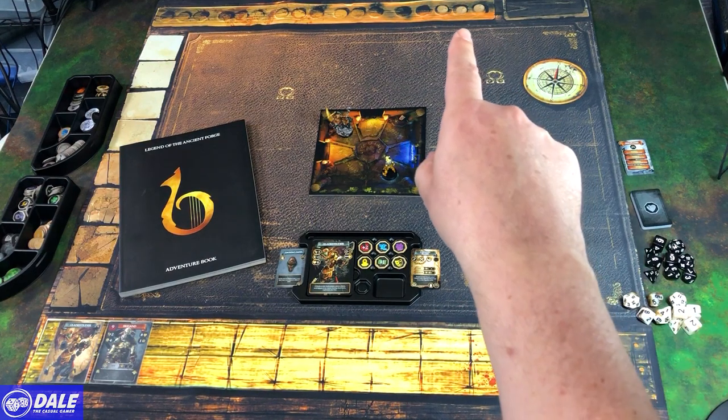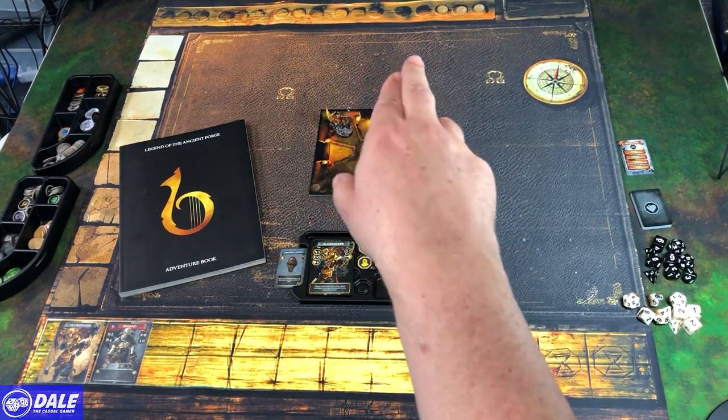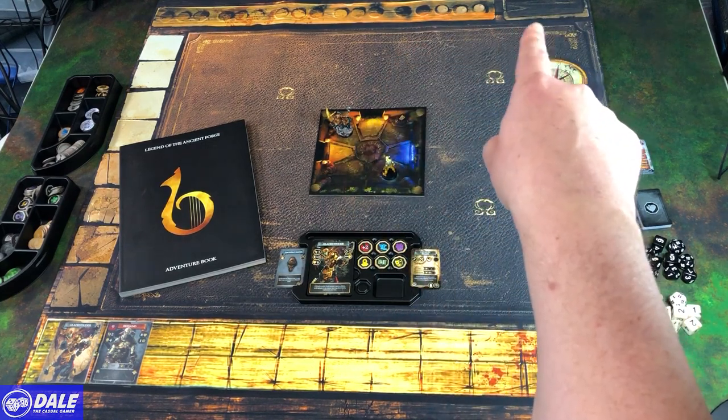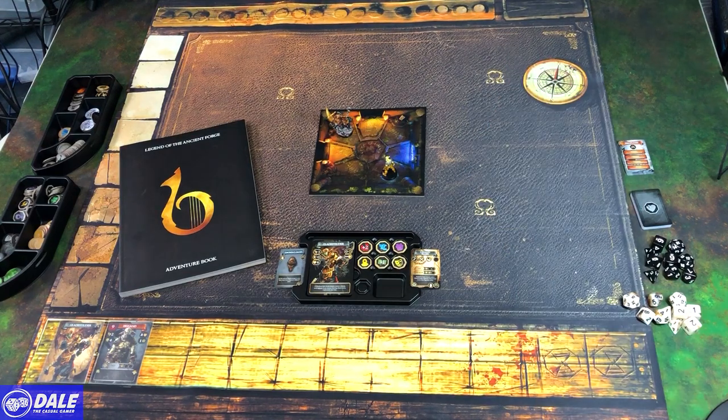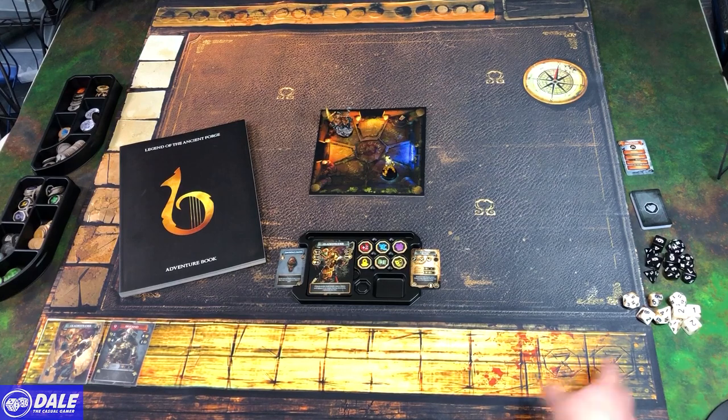We have a spot up here for our fate tokens — we've got three out there. If you're using three or fewer players, you'll have that many there. Then we have a spot to put gold coins in the upper right. Along the left side of the board, we have a reputation track. On the bottom of the board, we have our marching orders for our initiative cards.